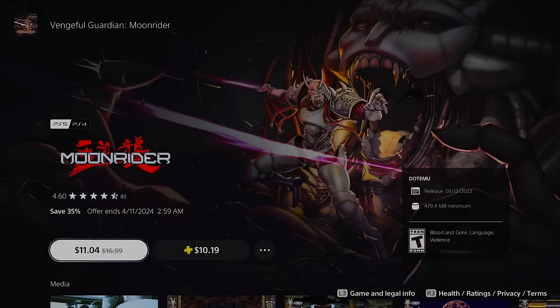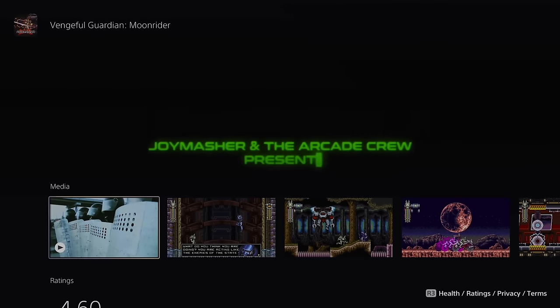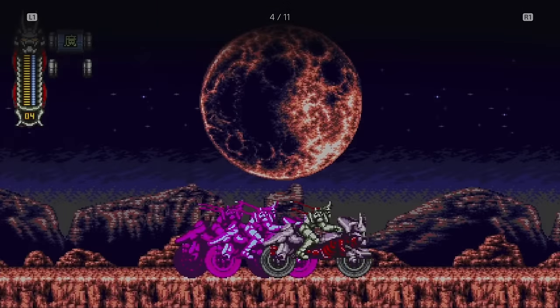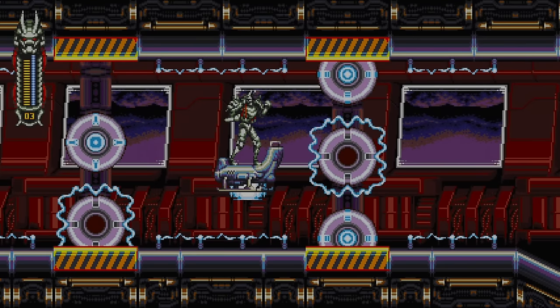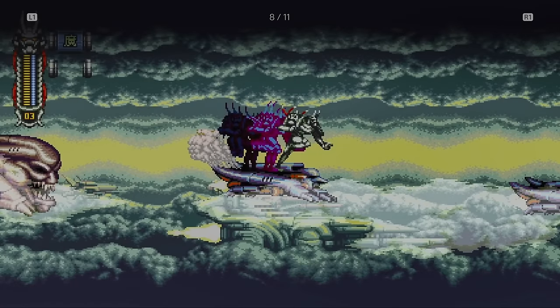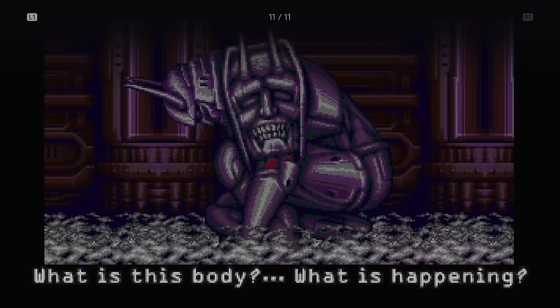Vengeful Guardian Moonrider is one I sampled when it came out. For those into 16-bit style, really difficult, punishing but super flashy games with amazing animation — games that know what they're trying to emulate, which is Super Nintendo and Sega Genesis style punishing action platformers — you should definitely check this one out. I was very impressed. There are a lot of these kinds of games these days, but this one stood out above the crowd because it looks so darn cool. Check out Moonrider — it's pretty cheap right now.